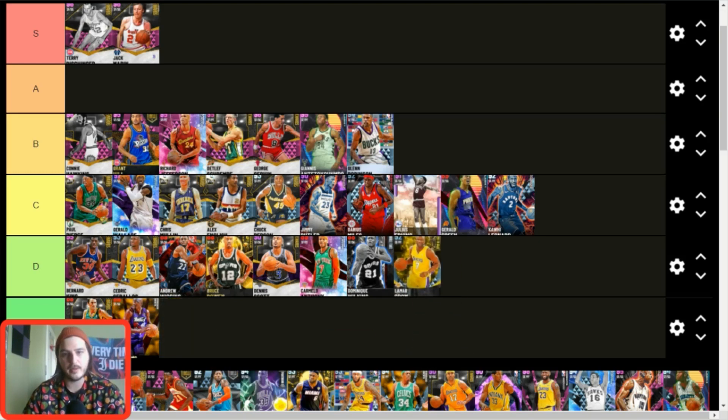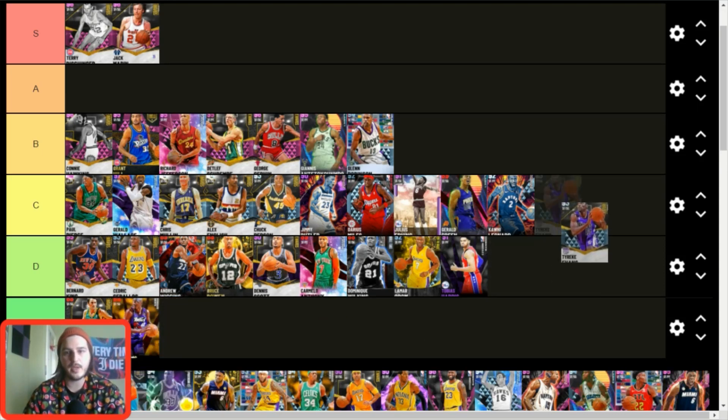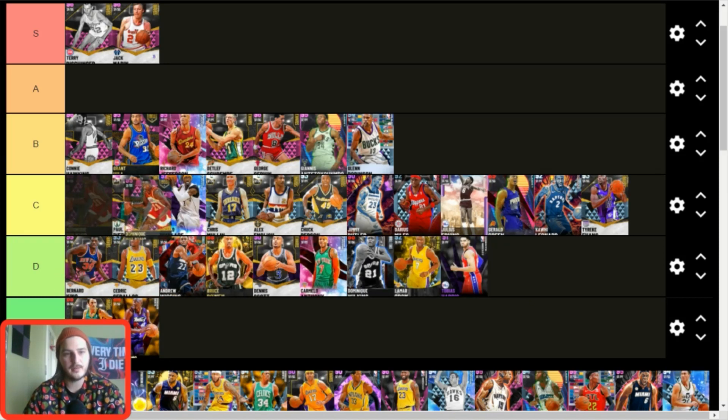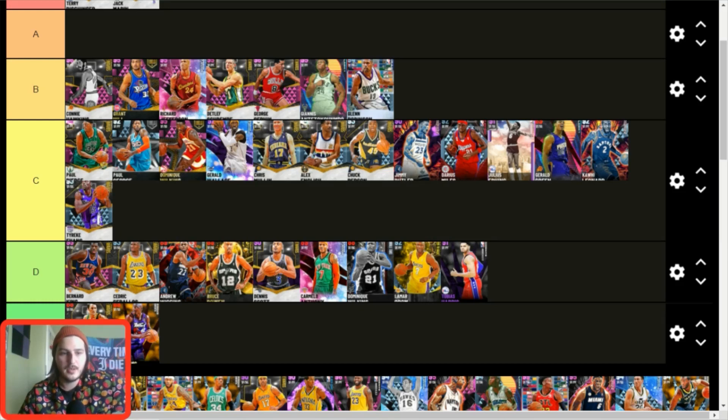Lamar Odom — D tier. I don't like this card. Tobias Harris — D tier as well. He plays no defense and I've never been a fan. At best you could argue C tier. Tyreek Evans — C tier. He's outdated but solid enough; I'd still probably use Gerald Wallace or Paul Pierce over him. Diamond LeBron — C tier. He's just outdated. Paul George — C tier for now. He's still got the Paul George release but his badge count is slow, making him a once-great card that's now middle of the pack.